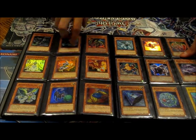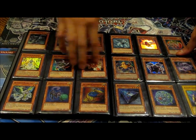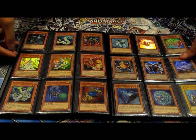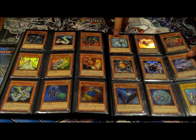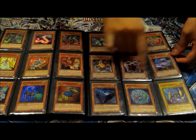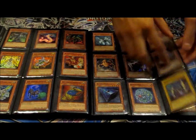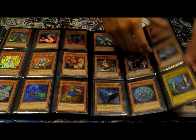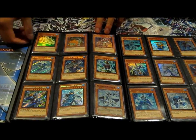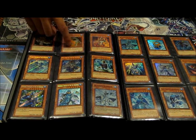Guild for the Lightning — I think there's three of them in here, or two. Light Serpent super. Agents — got two of them so far, just super. I don't know — The Fabled, The Trust Guardian, Worms. X-Head Cannon. Hydrogeddon ultra. Lion Alligator ultra.